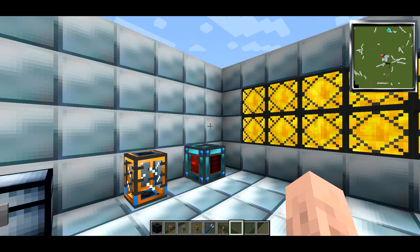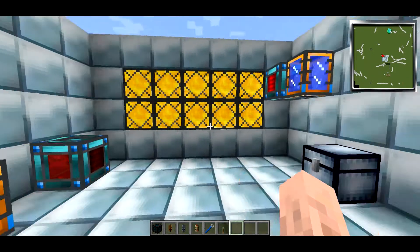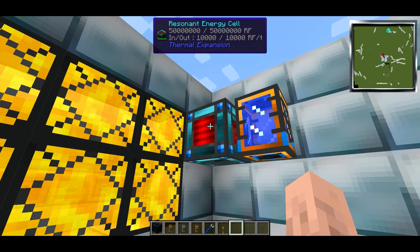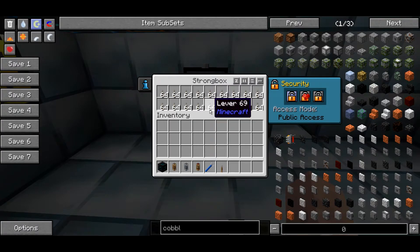Hello everyone, LostOneXXX here with another mod spotlight for Thermal Expansion 3, this time covering the Tesseracts. I've set a few things up here to demonstrate how they work. We have a resonant energy cell here filled with redstone flux, a portable tank filled with water, and a strongbox filled with levers.